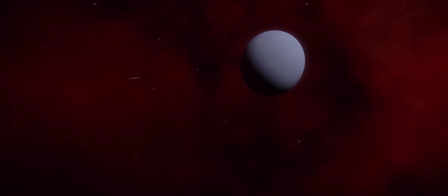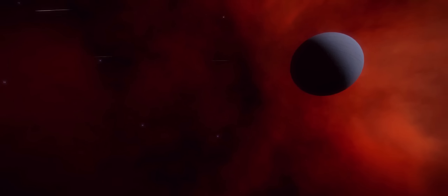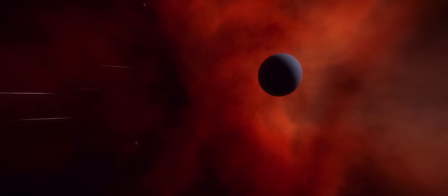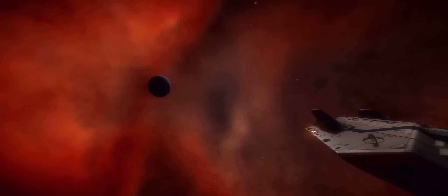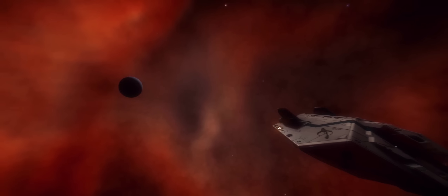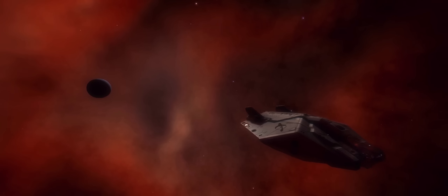Hi guys and girls, I'm Obsidian Ant and today I want to talk all about spaceships. Elite has a whole ton of spaceships, currently 30 in fact, but the game has also got a long history. Elite Dangerous is the fourth iteration of the game, and both in the original Elite from 1984 as well as Frontier Elite 2 and the third iteration there were some other ships. What I want to do is take a look at some of those ships to see which ones may well be making it into the game in the future. Let's have a look at some of the ships from the original few games and see how they transitioned into Elite Dangerous.